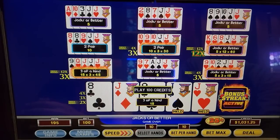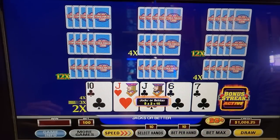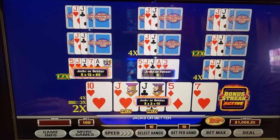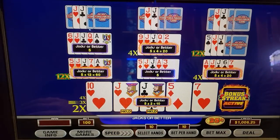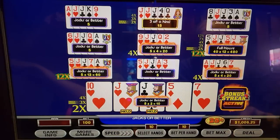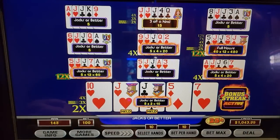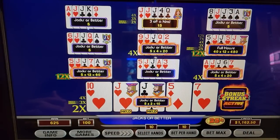Now we've got two 12s and two 4s. 480! There we go. Finally did something — 120 bucks. Yeah, baby! Wow, there we go. Now we're talking.